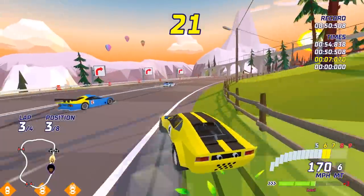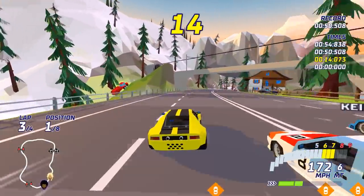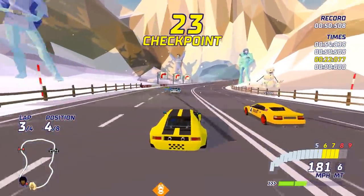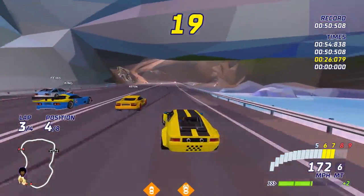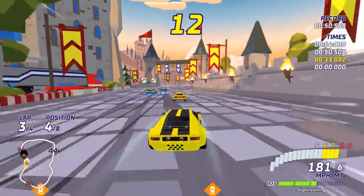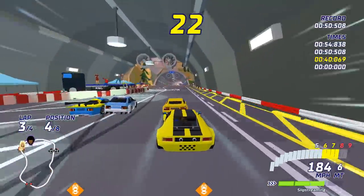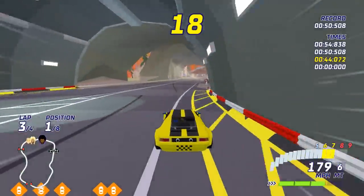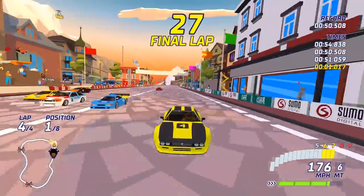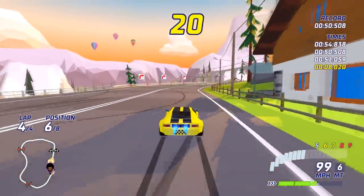I messed up that corner but boosting through it kind of pinged us forward enough. This is probably the best circuit for a drifty car, actually — one of the top-speed cars might have been the better choice here. There are some definite Burnout-style maneuvers going on. We got through a gap in the middle, pinging off the limiter, then got bopped all the way around the final corner — got about a millimeter from the wall but didn't hit it.